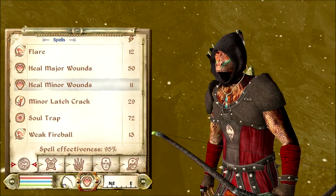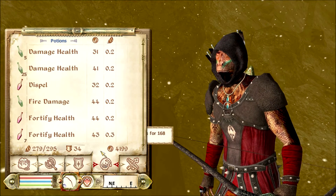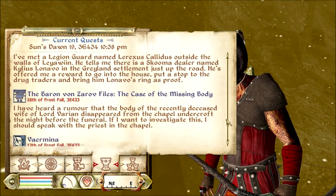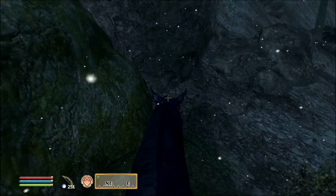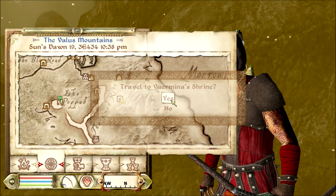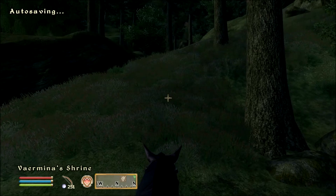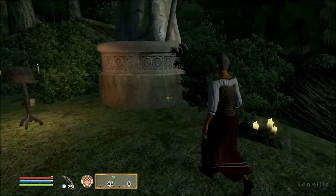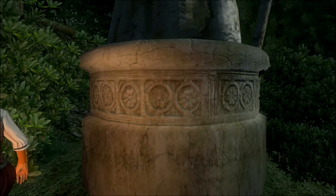Now it's time to take care of a request I got a long time ago — we're talking like 40 or 50 parts ago, but I haven't been able to do it. I must make an offering of a black soul gem to summon the daedra. I happen to have a spot for that, so let's head over there. I don't know if it needs to be filled or not — I don't think it needs to be filled. Let's drop another save.